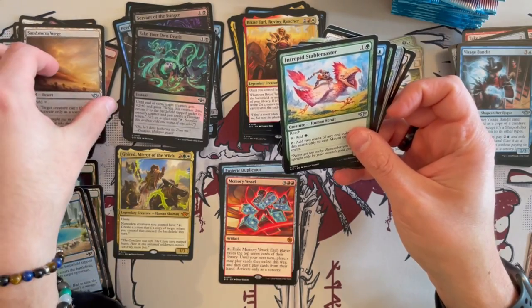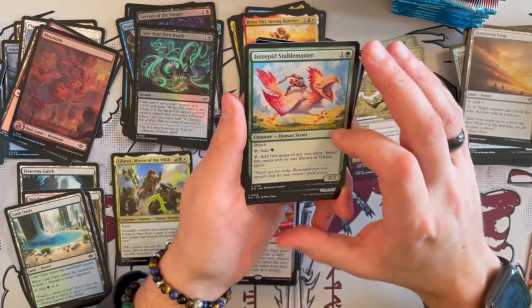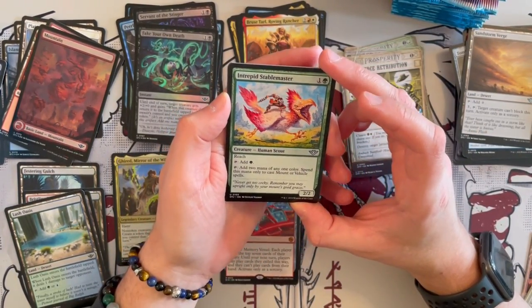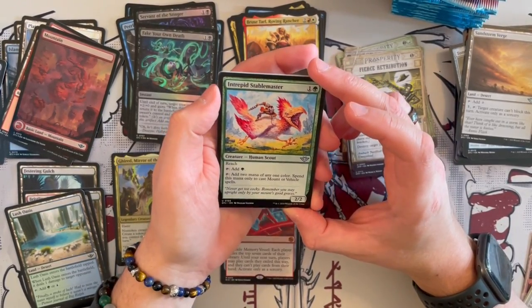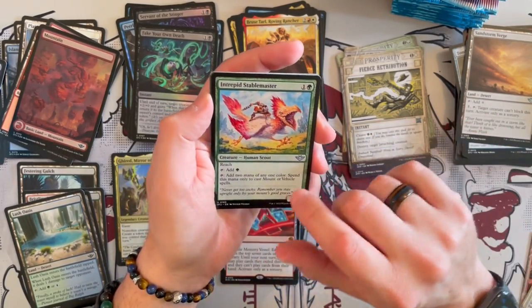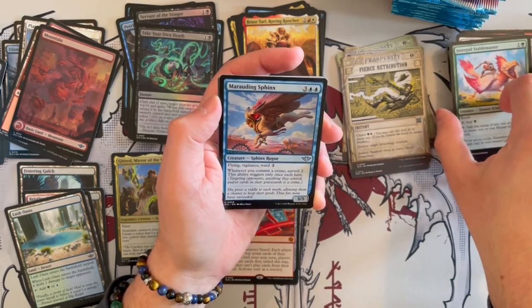Then we have Intrepid Stablemasters — a 2/2 Human Scout with Reach. Tap for 1 green, and then tap to add 2 mana of any color — spend this mana only to cast mount or vehicle spells. This is very strong in the right deck but very strong overall. I really like it — it's a good ramper, kudos for that.